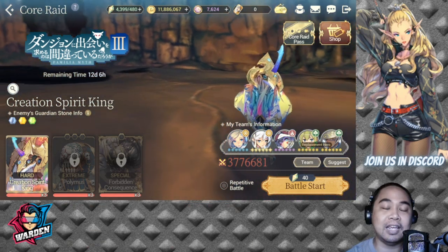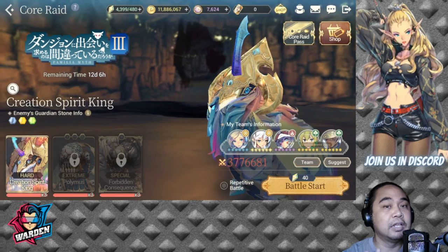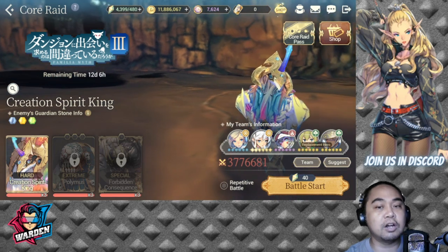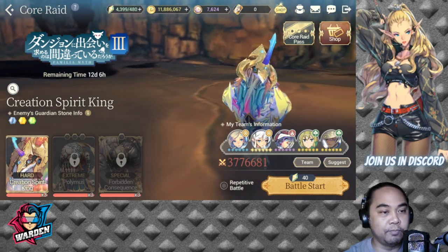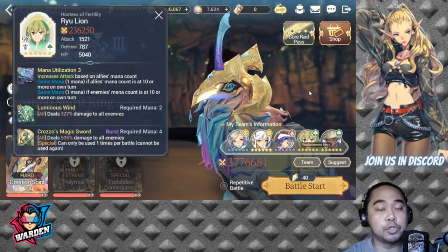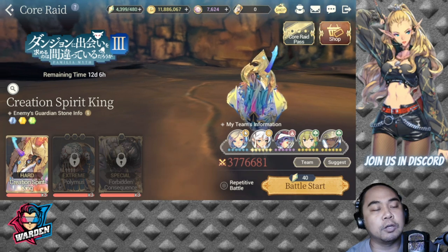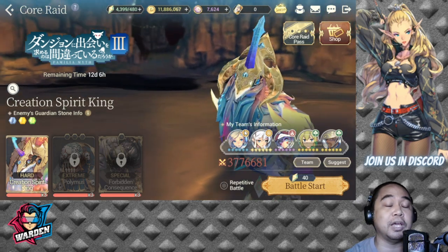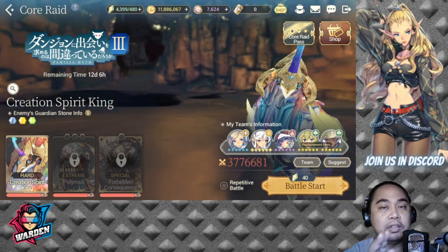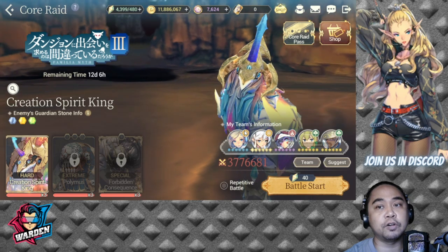This guide will break down the things you should do to succeed in every core raid. I also noticed for this core raid they changed the format — instead of battling the new heroes, they are joining your team. For the hard version, Real Lion will join your team alongside your other four heroes. This is actually my free-to-play account, so I'd like to gauge how difficult core raid really is now versus before.